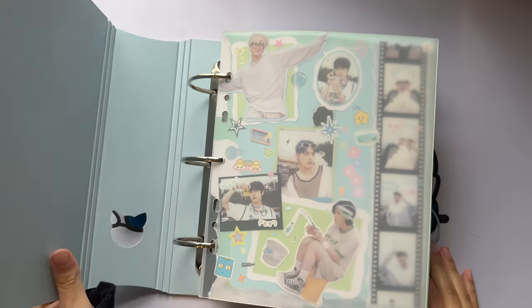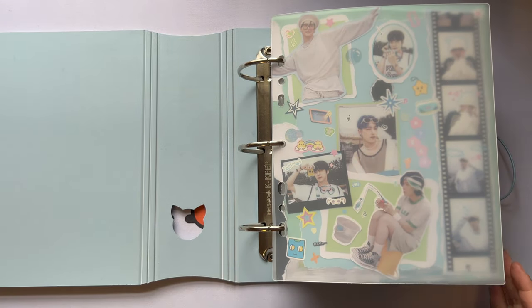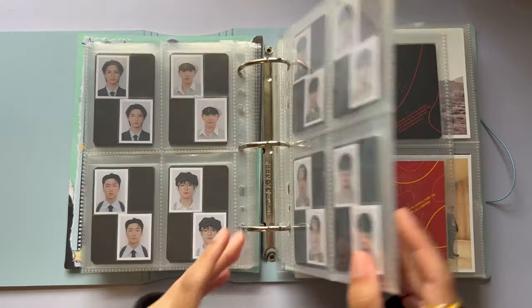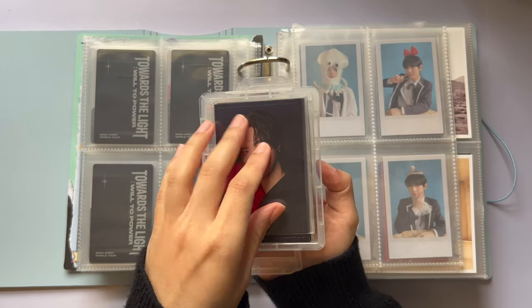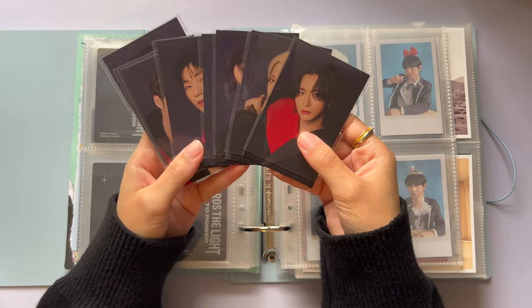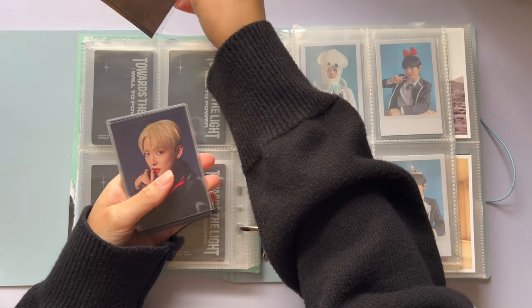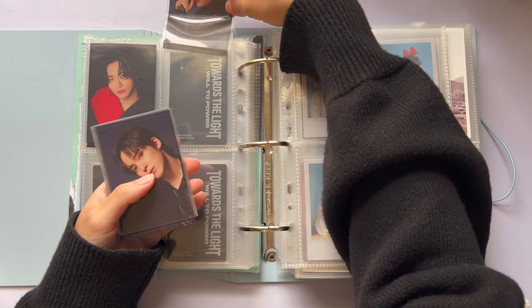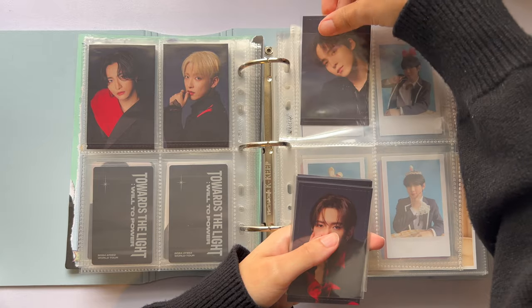One box down, now on to ATEEZ. Unfortunately I will be adding more to this stuffed binder — in person it's completely full but let's add to it shall we. I got their Nikkei magazine — the Japanese magazine cover they did recently. It did come with an OT8 set — I didn't pop them out, I just cut around the full image. They're sticking out of the sleeves because they're tall, but let's see how they fit in the pages.